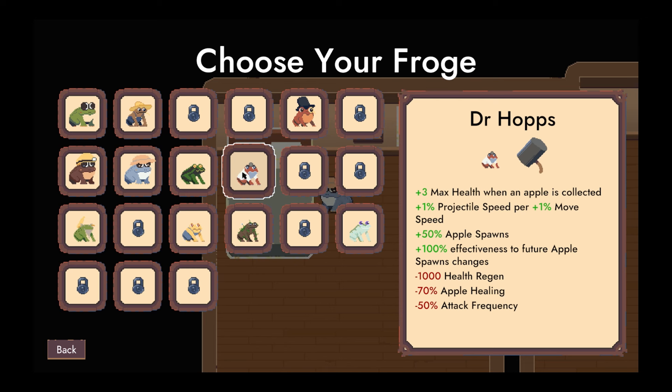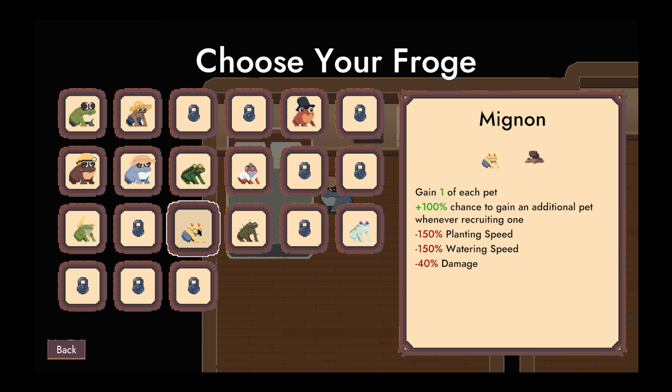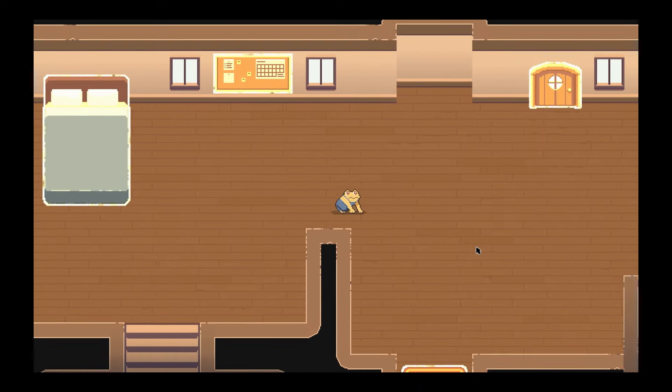Three max health when an apple is collected. Projectile speed per move speed. An apple spawns. Fishing. Gain one of each pet. I like this guy. Let's do the pet run. A little mignon — he's going to be our dude for the run.